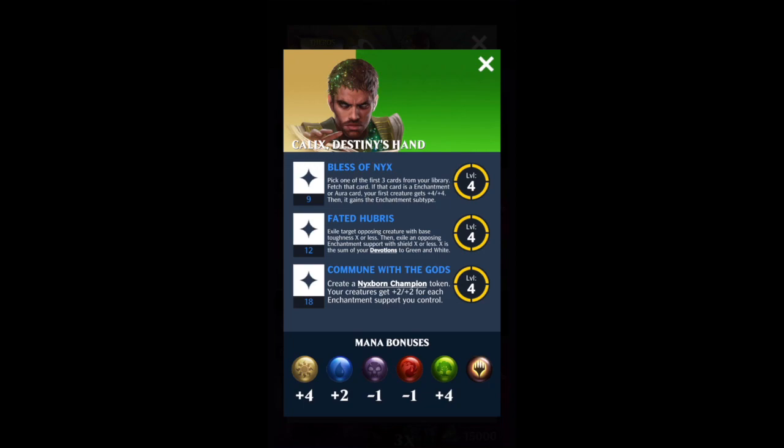Calix's mana gains are plus 4 to white and green, plus 2 to blue, and minus 1 to red and black. Calix plays particularly well with the new mechanics in the set.